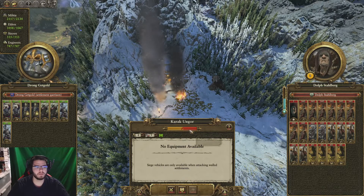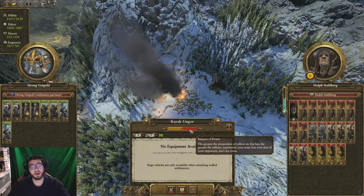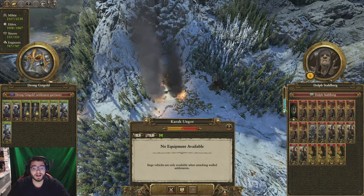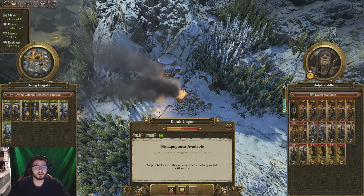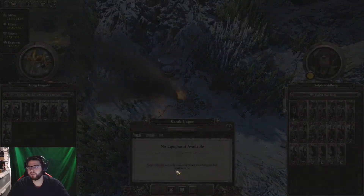Hello everybody, this is Fear My Games here with the next part of my Total War Warhammer 2 playthrough as Clan Angrund on the campaign. We left off last episode with a rebellion in the north trying to take Karak Ungor from us. It's a very small garrison but the enemy is also noticeably weak, so hopefully we can fight this out manually rather than auto-resolve.